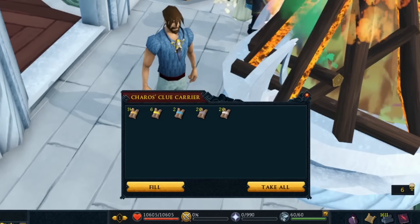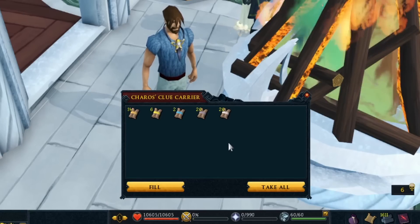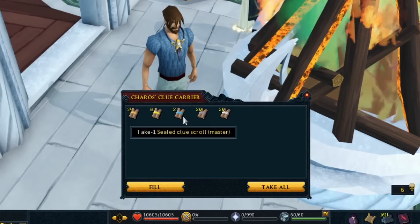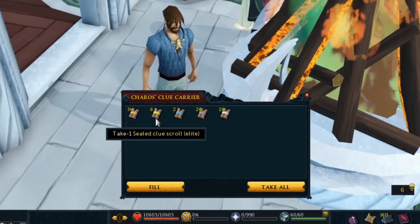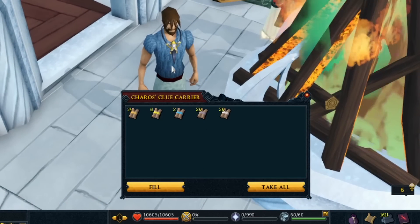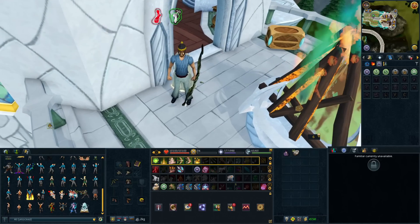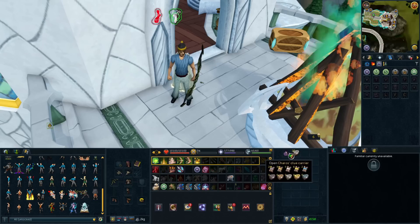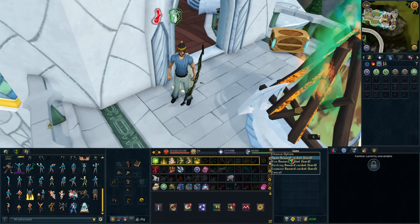I'm very happy to get two master clues because master clues are one of my favorite clues to do, and you can get some really, really huge rewards. We're going to start with the master clues, then some of the hard clues, and save the elites for last as I don't really like elites that much, but it is a clue video. Let's get into it — back at the spot where I got my first dye years ago. Let's see if we can have any luck here, then do the masters and the elites.